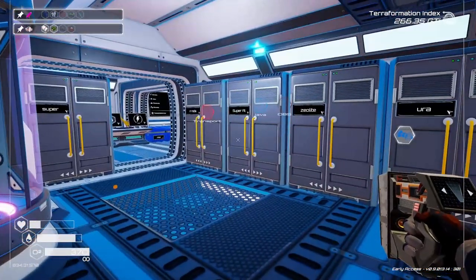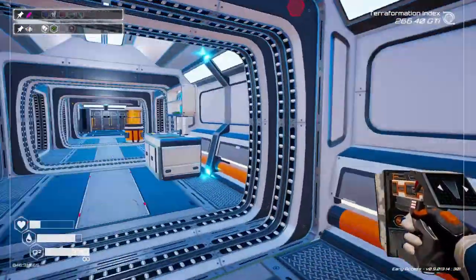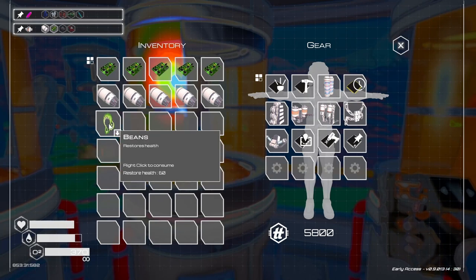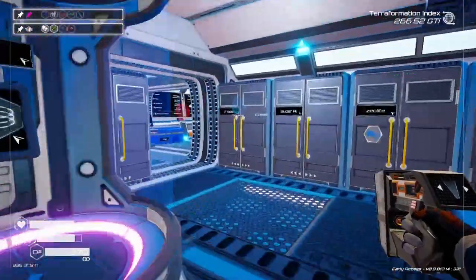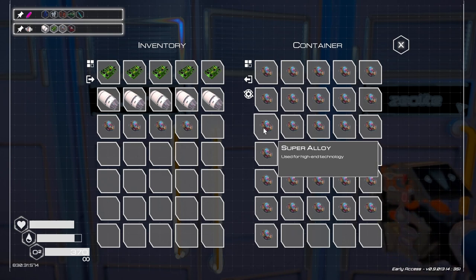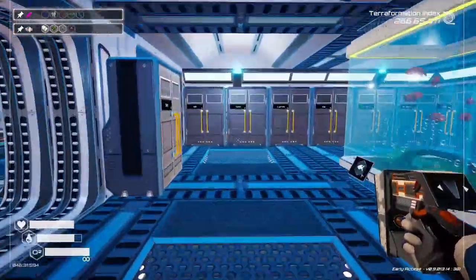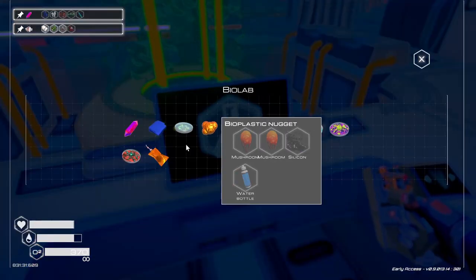Food warning - okay, I need food. Shouldn't be too hard, we'll go grab some food. Now we need super alloy, which we definitely have. Five of those. And the explosive powder is the one that's going to be the issue, because we need to produce that first. We want to do five of these.